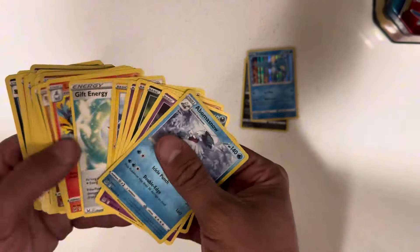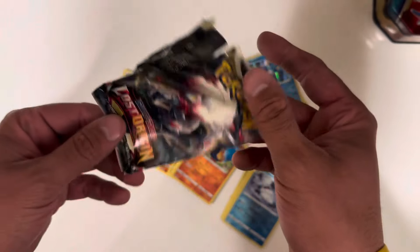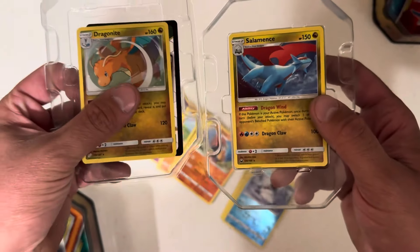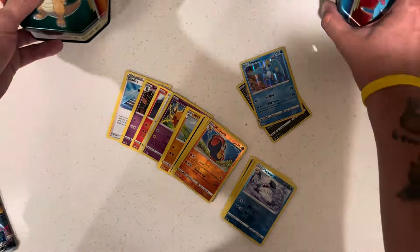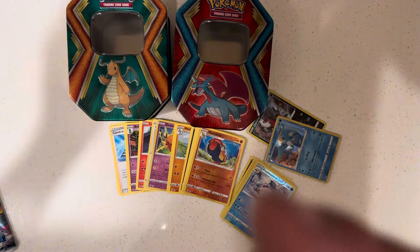Could have got unlucky — you never know. But yeah, I would say $50 for that is kind of a bust. I don't know what people mean when they say the tins are repacked, or if they're intentionally putting bad cards in these just to make sales. Let's take a look at the Dragonite and the Salamence one last time. Some guys have said they've pulled Giratina and Lugias from these two tins, so at $25 each, it's up to you guys. Follow me on TikTok if you don't already. Thank you guys for watching — peace out, bye!